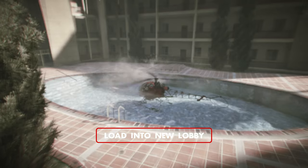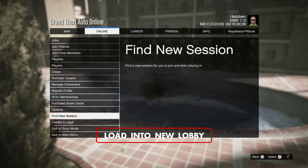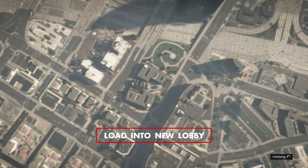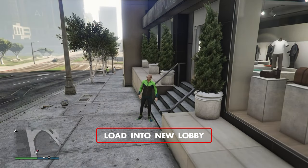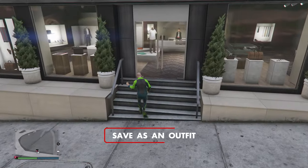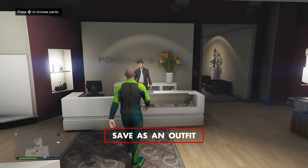From here, load into a new lobby where you'll now have the flippers attached. Save this as an outfit.